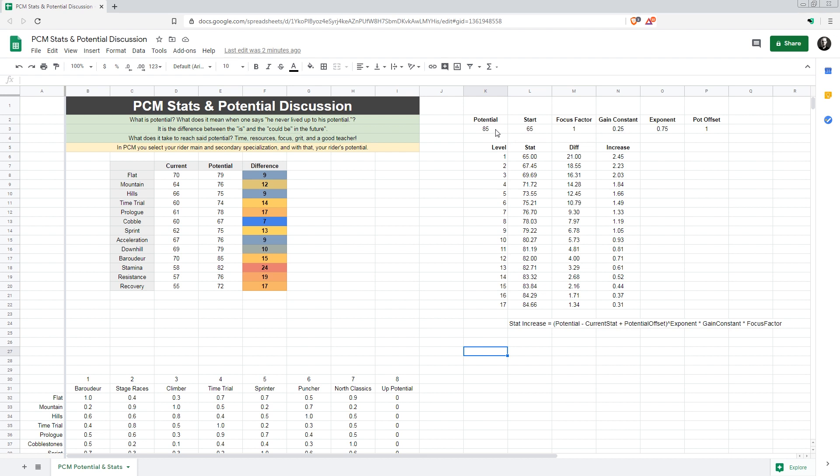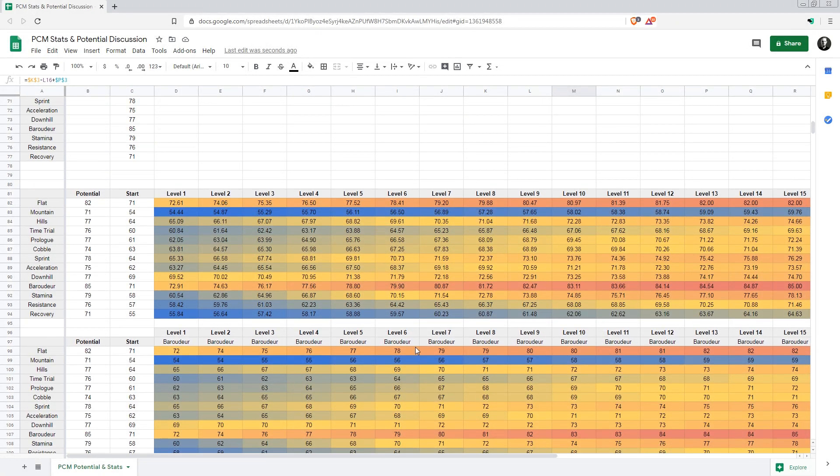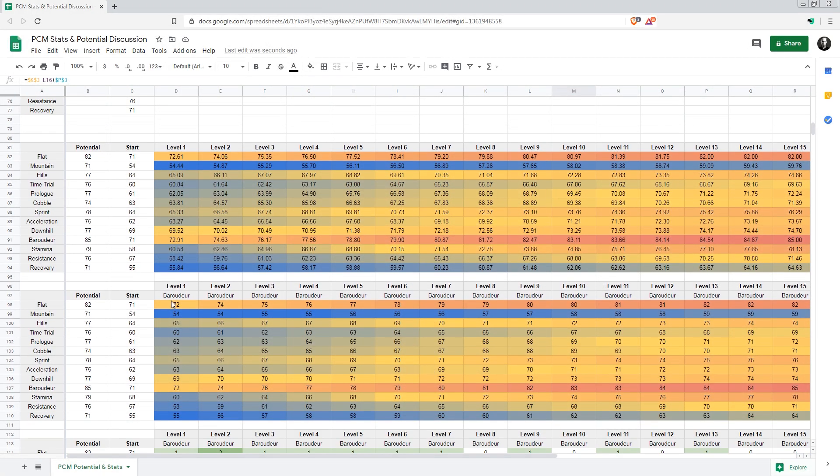We are hitting the potential pretty early, which you might react to — 'Kirob, didn't you say it takes your whole life to reach potential?' Well, yes and no. If you already have a pretty high stat — say 77 — should you still have a lifetime of improvements ahead before you plateau? I don't think so. But if you have massive potential and start at an abysmally low rating, should you be able to hit your potential quickly? Absolutely not — it takes time.